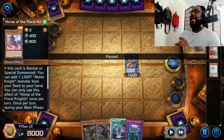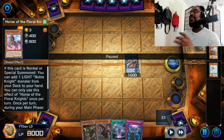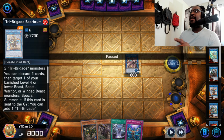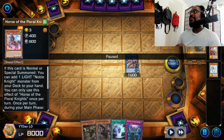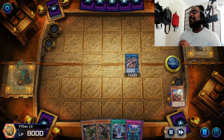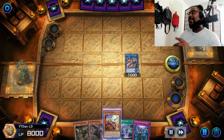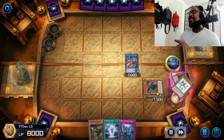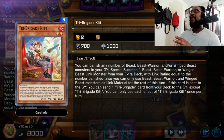I use Rescue Cat to put out Tri-Brigade Kitt and put Horse of the Floral Knights into the graveyard. That sets me up in case I have to use Bear Broom's effect to discard two cards and bring a card back, because I'd be banishing this card to use Tri-Brigade's effect. So now we're going to do the Kitt thing - we're going to dump, add another Kitt, then use Karis's effect to dump the Kitt and special summon Karis.